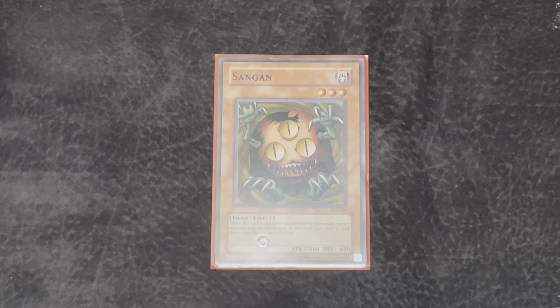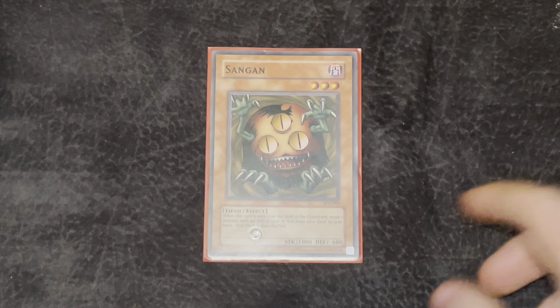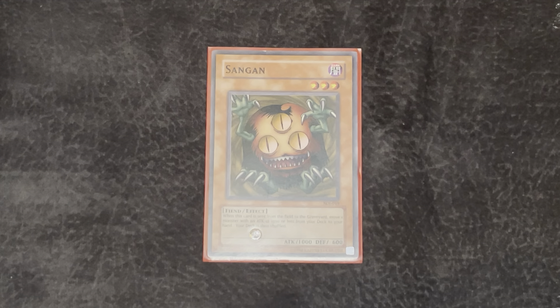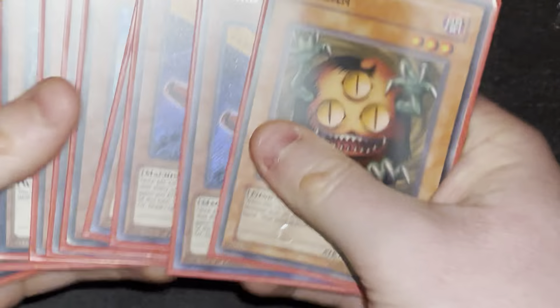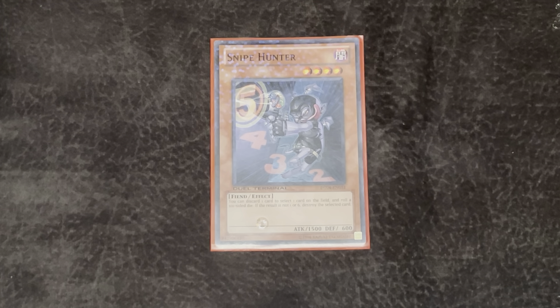One-of Sangan, letting you search to hand any 1500 or less attack point monster when it's destroyed and sent to the graveyard — basically searching out a lot of the cards in your deck, everything except your Stratos and your Monarchs. One-of Snipe Hunter — definitely the best removal back then. You discard a card, roll a die, and if it lands on anything but a 1 or 6, you pop a card. The odds are definitely in your favor, and the discard most of the time isn't even a downside — like getting Malicious into the grave for a Monarch or getting Disk Commander into the grave.